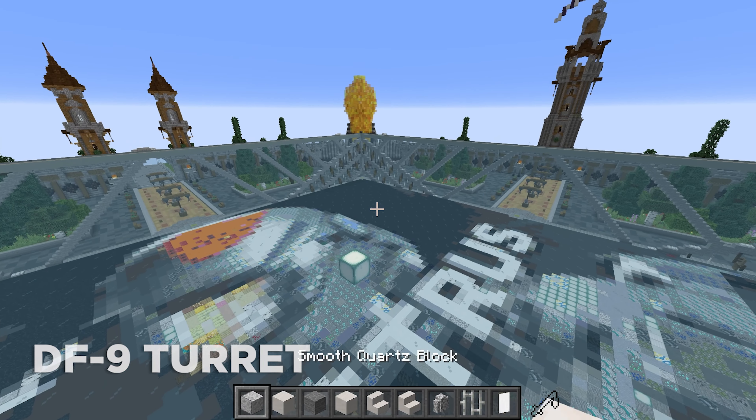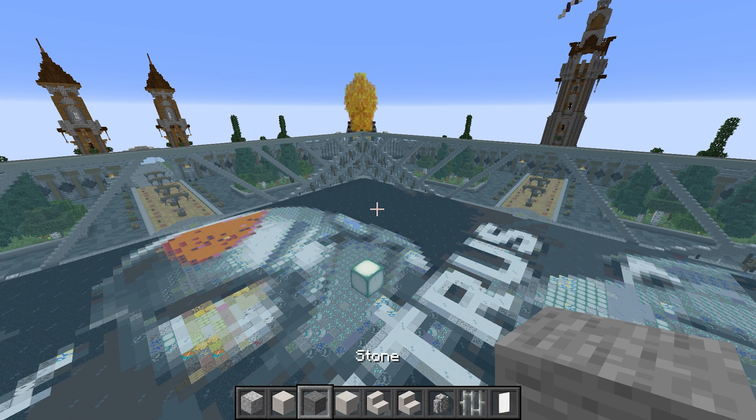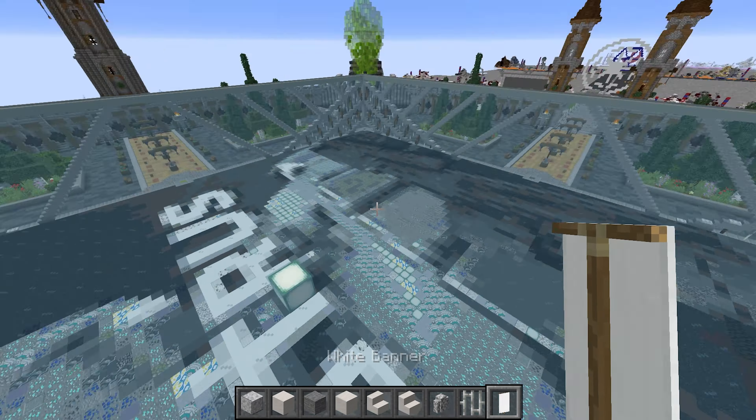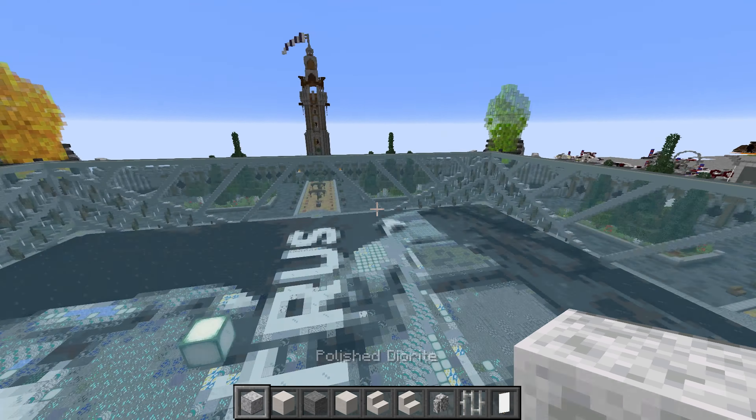Starting off, here are the materials: polished diorite, smooth quartz block, stone block of quartz, quartz stairs, smooth quartz stairs, diorite wall, iron bars, and white banner. We'll be building towards the purple and green crystals — that's going to be the front of the build.